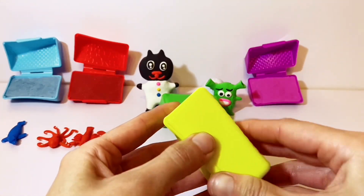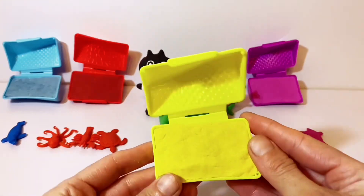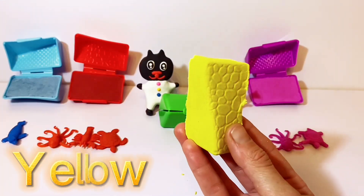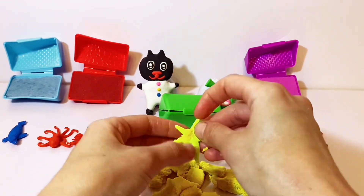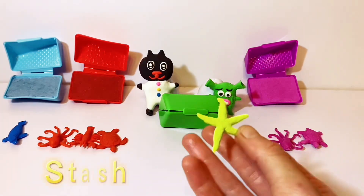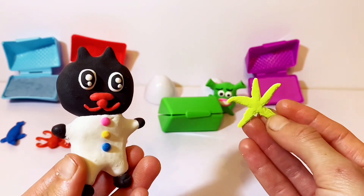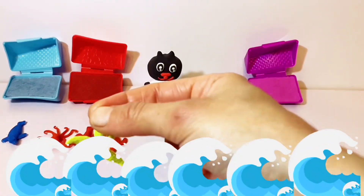That's a yellow chest! Shall we see what's inside? Let's see! It's a yellow slimy sand! Starfish! Tell me, Pippons, how many arms does a starfish have? The starfish has five arms! Starfish is walking on the beach!